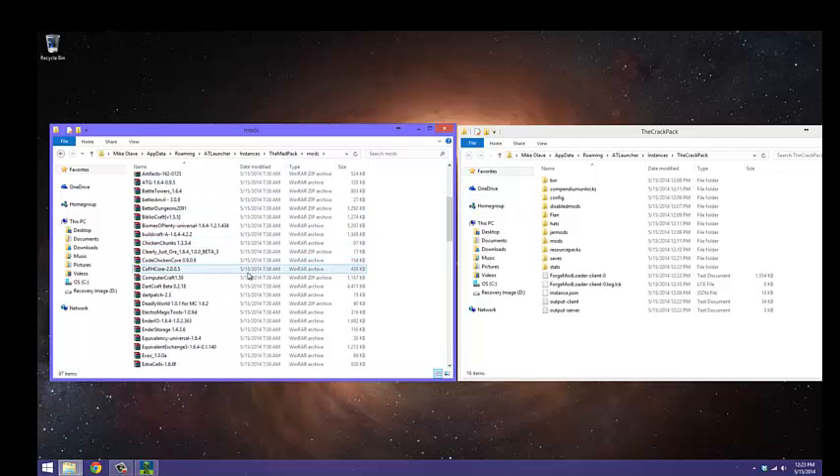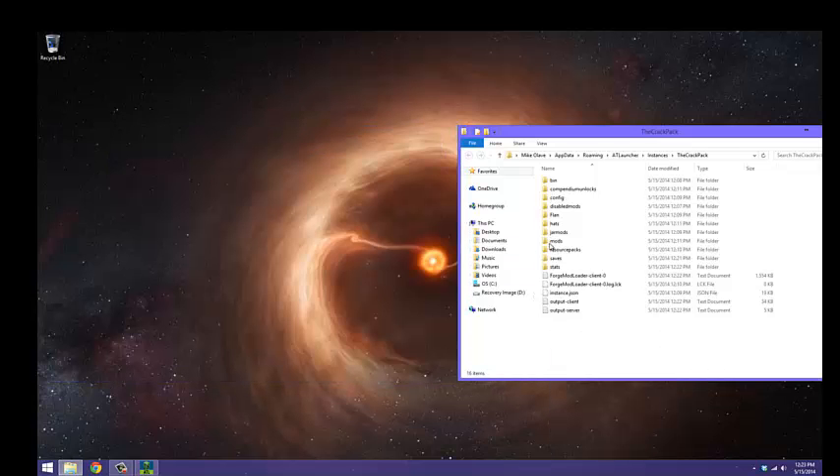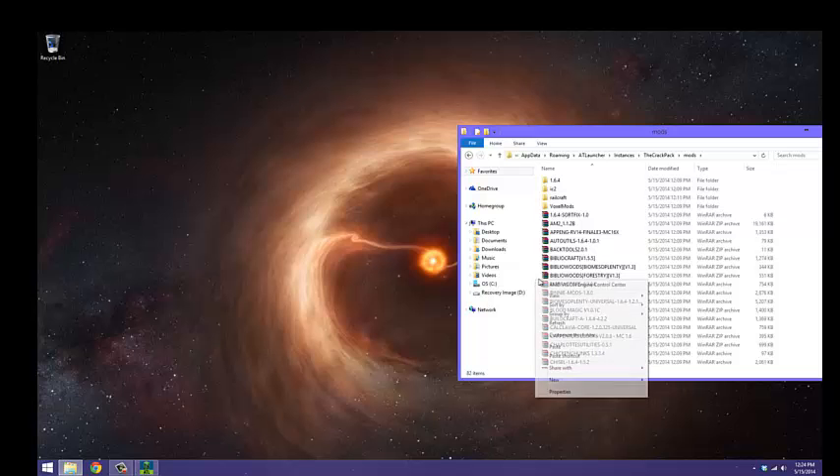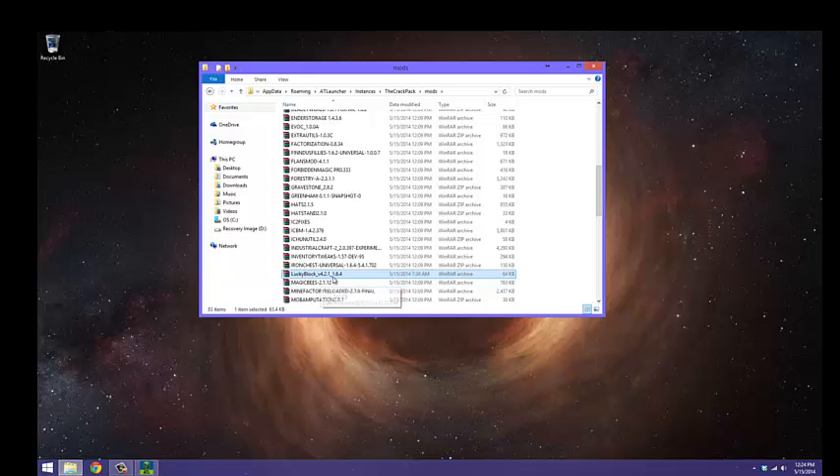In your mods folder, find the Lucky Block mod, just copy it, then close the Mod Pack folder. Go into your Crack Pack mods folder and paste it. There you go, it's right here.